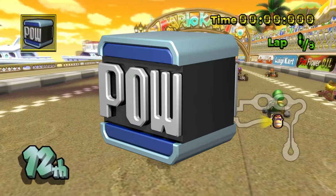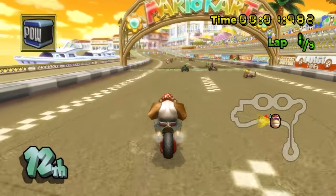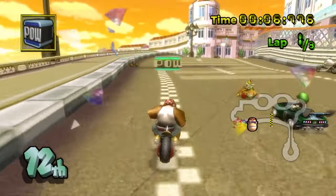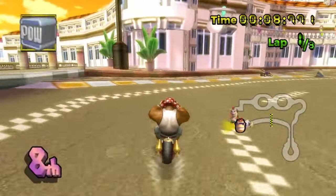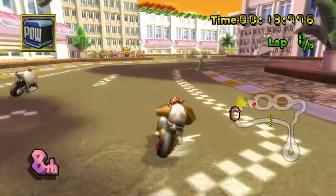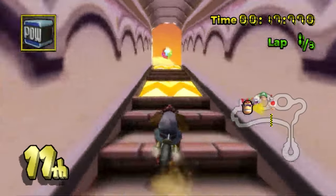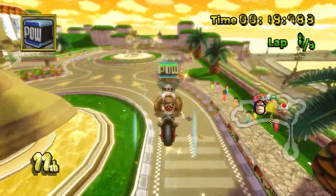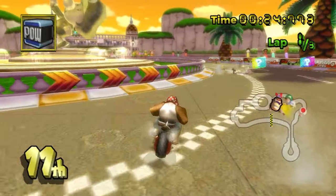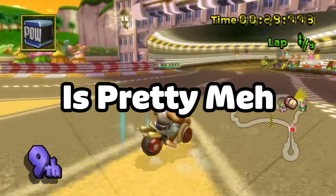Speaking of great equalizers, we have the POW block — pretty much like the lightning power-up in terms of actual use. What this one does is stun you temporarily, but when you get stunned by the POW block, you're also able to move forward a little bit and keep your momentum. Really not as devastating as the lightning, and I feel like if they were going to put the POW block in the game, they should have just outright replaced the lightning. I find this one to be a bit of a better idea than the lightning power-up, especially since your acceleration doesn't come to a complete stop. But the POW block, at the end of the day, is pretty meh.